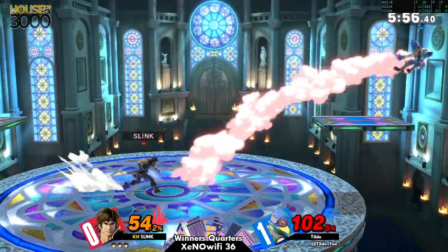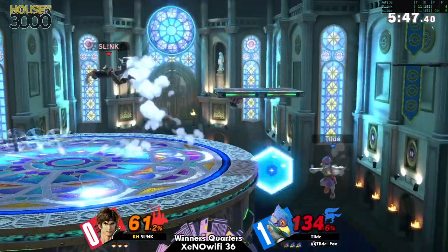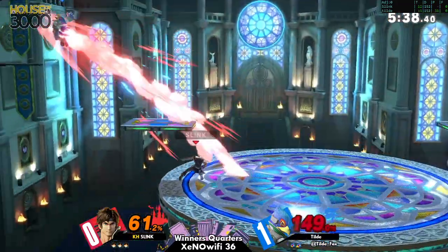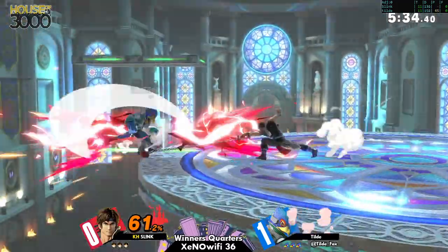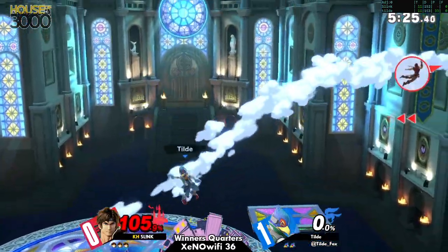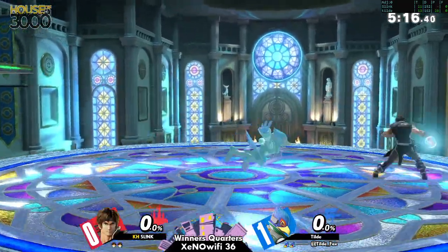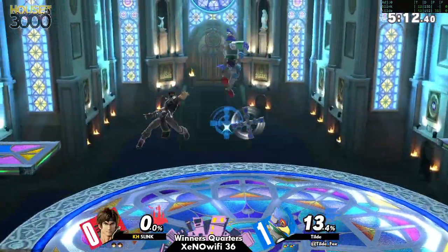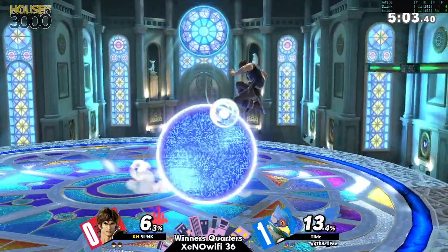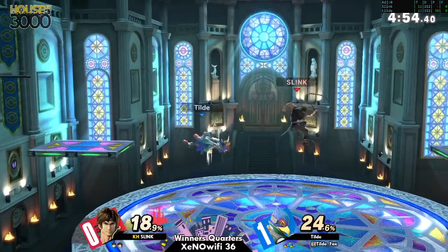That could have been potentially punished on the side view but he gets away with it. You don't want to catch those axes. He does still have his jump — very nice. That basically removes a tool from Richter's kit, but the problem is if you're holding it you cannot use aerials. Juggling with that — catches him back when he lands, air dodge, very nice. Up tilt to the back of the school. If you hit holy water on shield it becomes neutral and it can hit both parties. Richter could not act, but he could have potentially gotten something — up-B comes to mind immediately because it's fast, but it's hard to say.